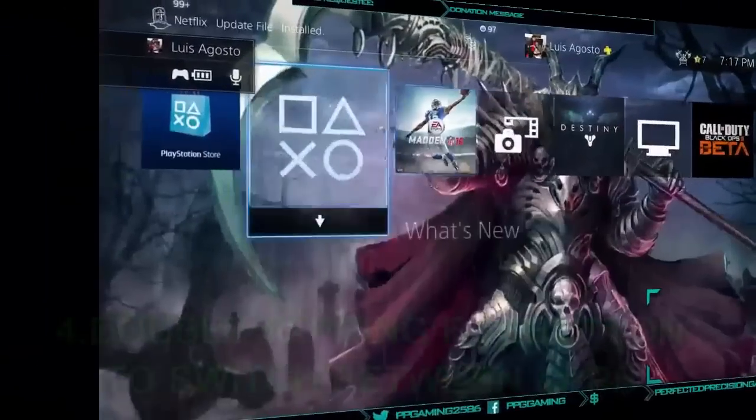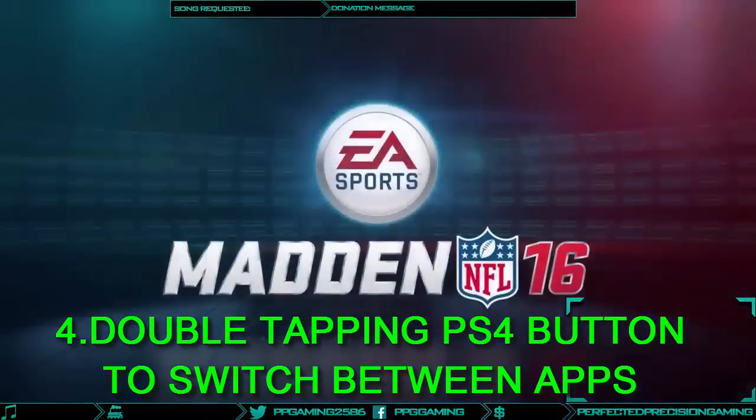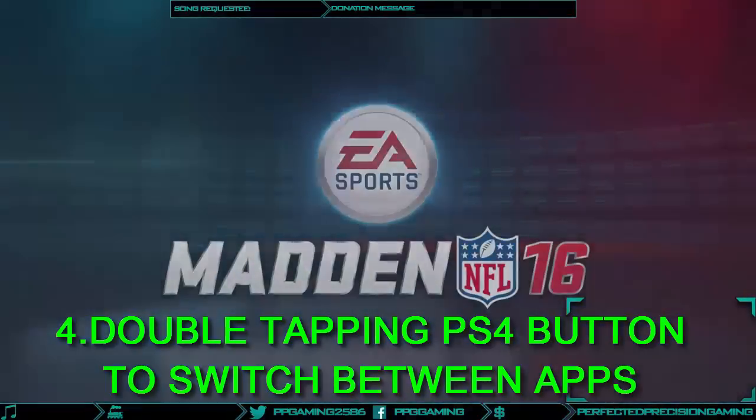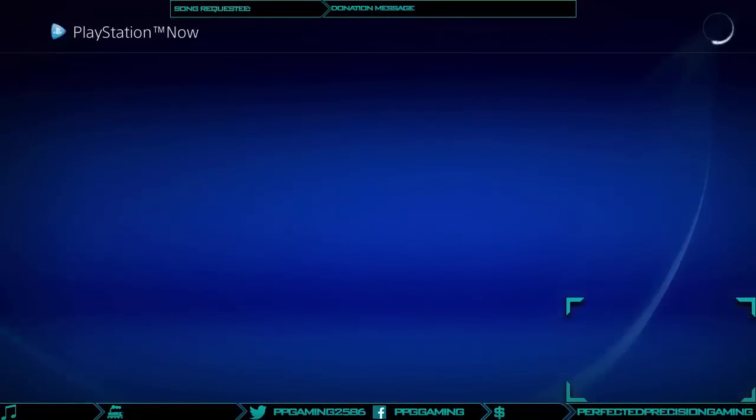Number four: double-tapping to switch between apps. The PS4 allows you to switch between apps by simply double-tapping the PS4 button. Please be aware this might not work for some apps, but for the majority it allows for smooth use when transitioning from app to app.